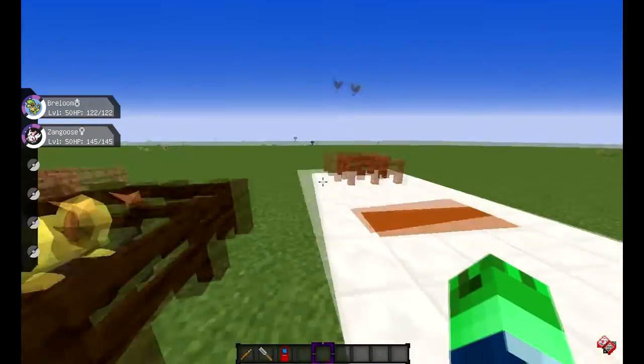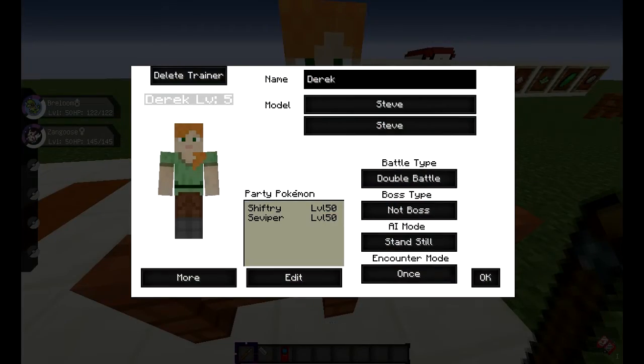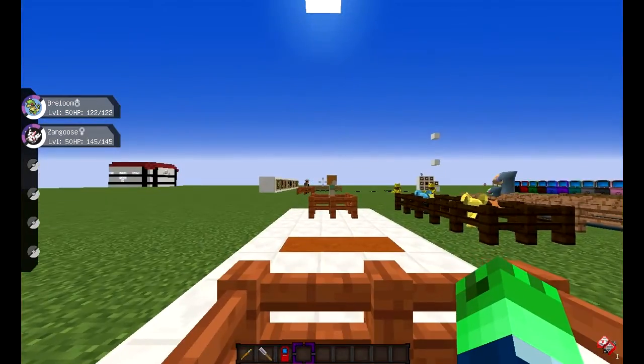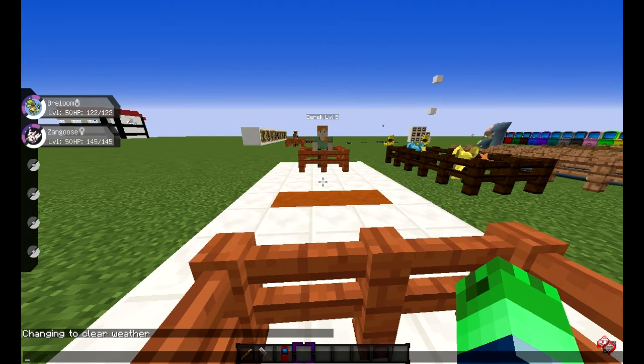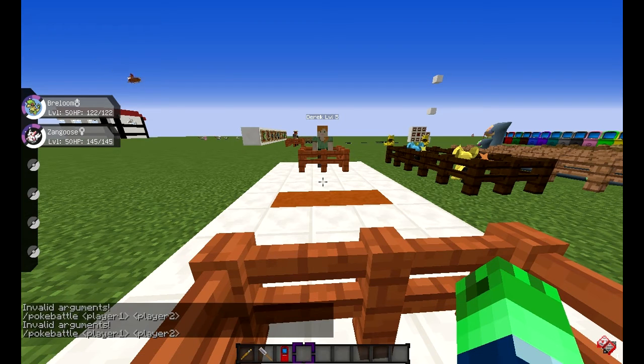We've got Derek — he's level 50. We're going to double battle him. If you want to know the command, it's /pokebattle2, then your name, second player's name, third player's name, fourth player's name, etc. So that's basically it — that's how you initiate a poke battle.